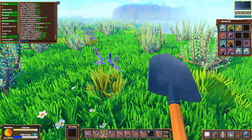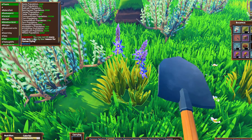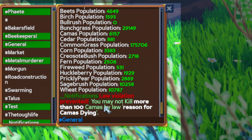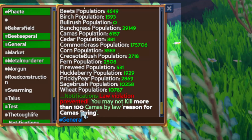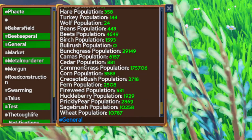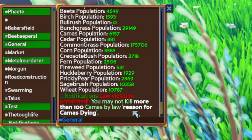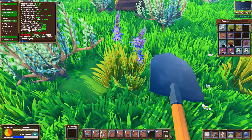On this server we have a law, and you'll see on the chat whenever you try to break a law it will say 'law violation prevented,' and it says you may not kill more than — or create more than — whatever, and then just gives you the title of the law.